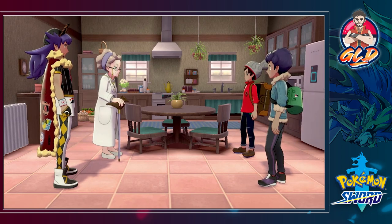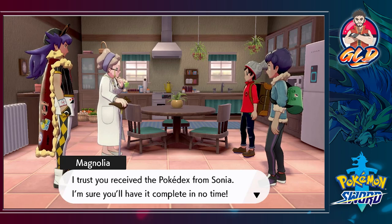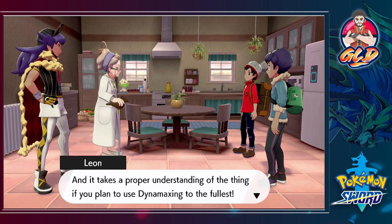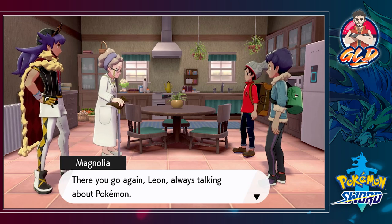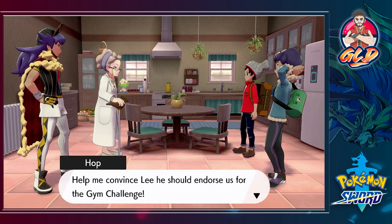She's frail but so cute. Here we are with Professor Magnolia. She says, 'Why, Hop dear, I see Wooloo has made some new friends. And you must be Draven - I trust you received a Pokedex from Sonia? I'm sure you'll have it complete in no time. You must already know about Dynamaxing, right?' Not really, kind of. 'Professor Magnolia has been doing research into the Dynamax phenomenon for years - it takes proper understanding if you plan to use Dynamaxing to the fullest.'